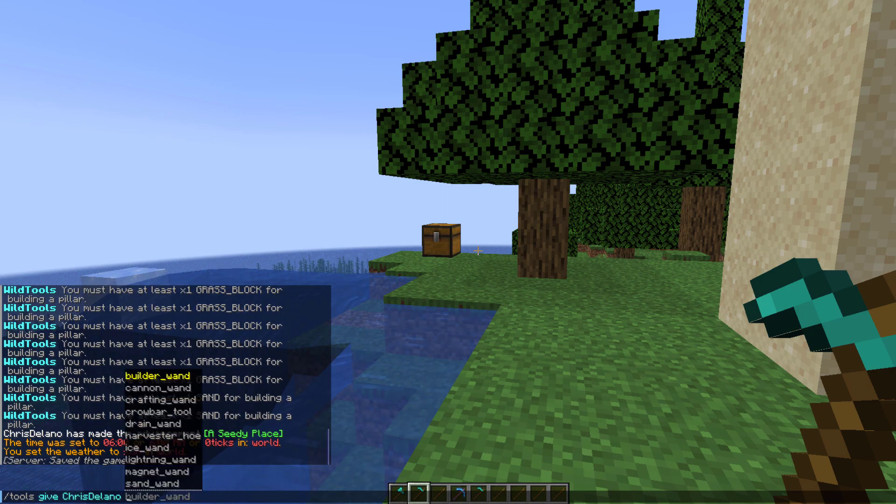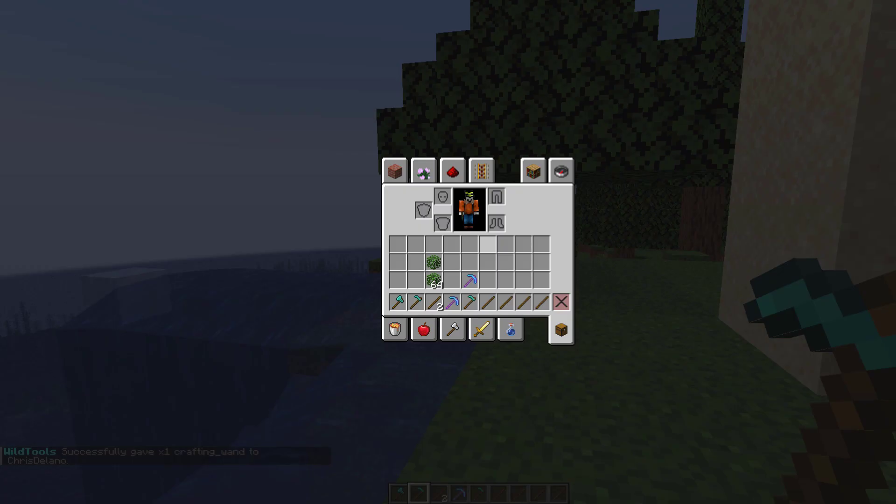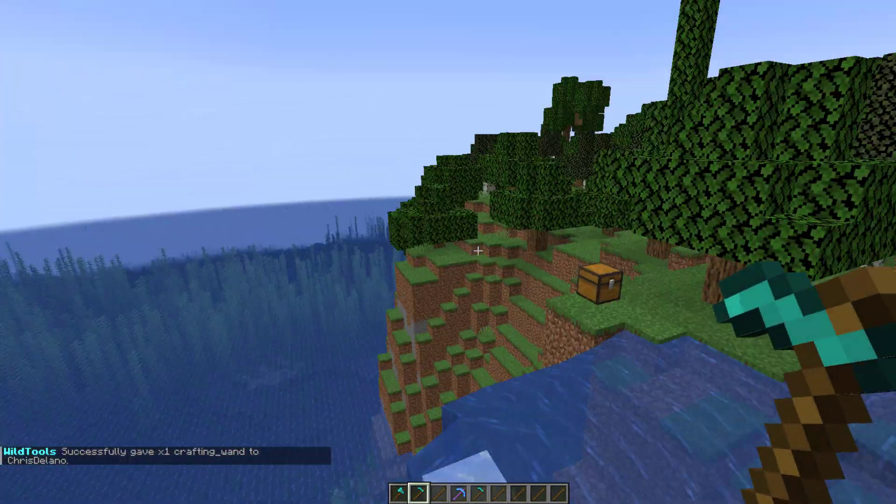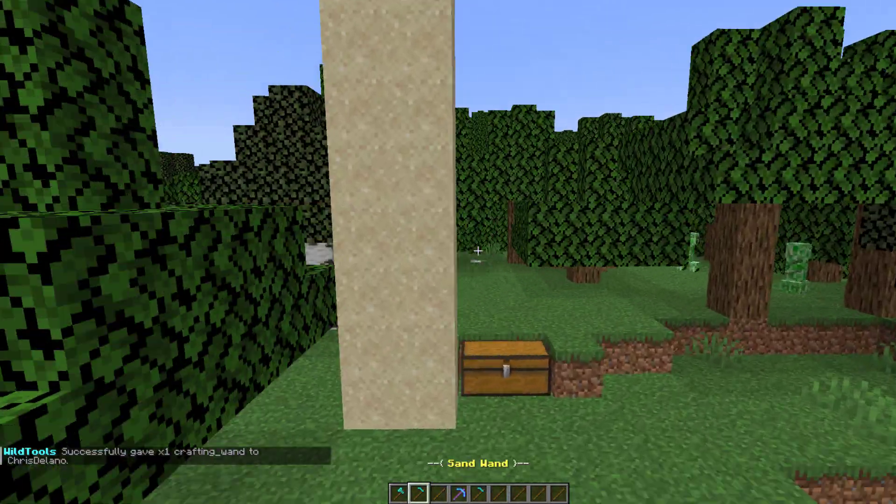You want to put your username and then you have a long list of all the different tools you can use. Let's just go with the crafting one for example, and now we have two of them. So what we're going to do is go through some of these and show you how they work.